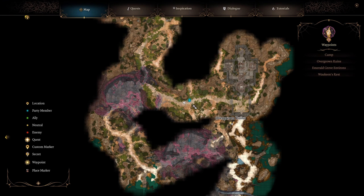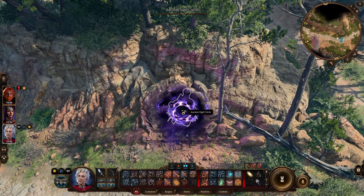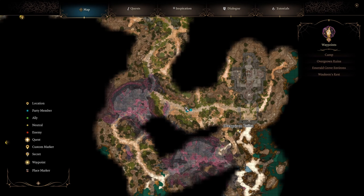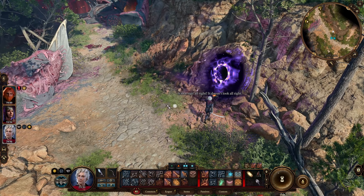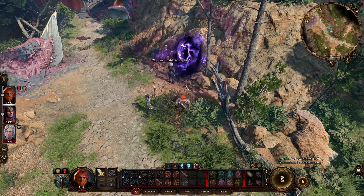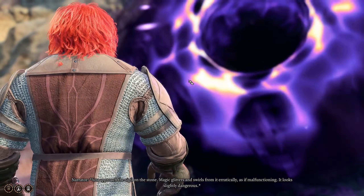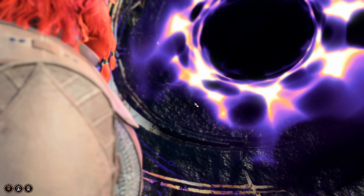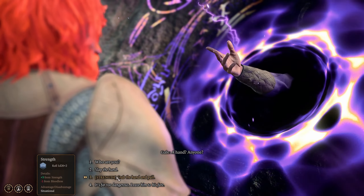This is the location where he's at. You need to interact with this ancient sigil circle, and you'll be able to trigger a dialogue. The game reads: 'You are unable to approach the sigil on the stone — magic glitters and swirls from it erratically.' Then Gale calls out: 'A hand, anyone?'